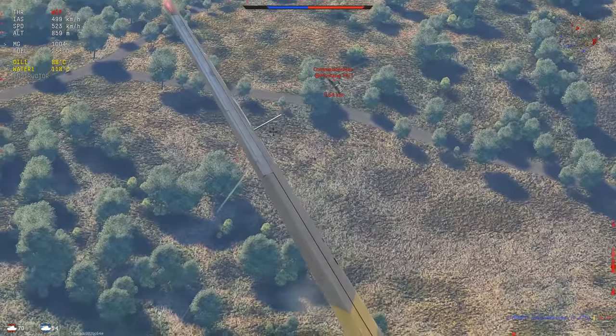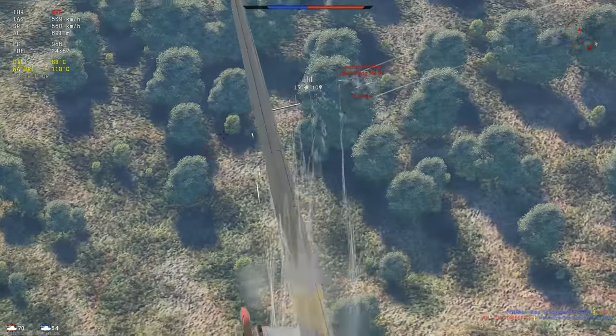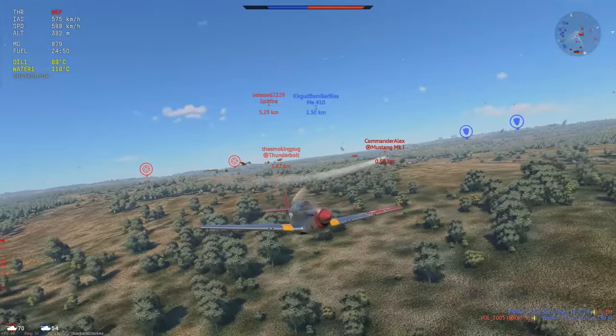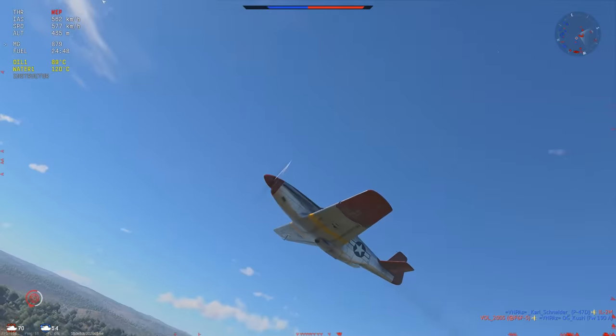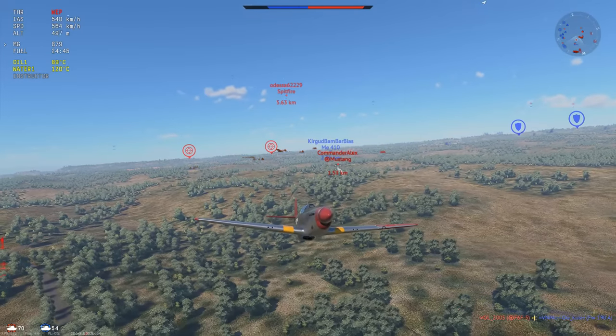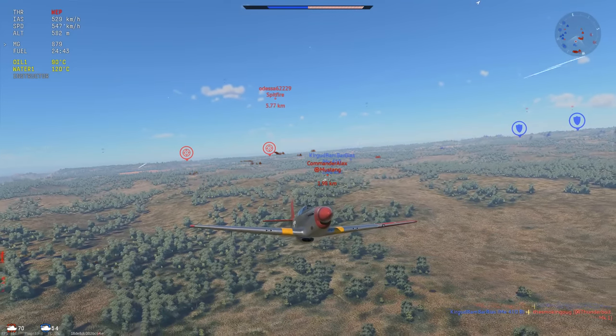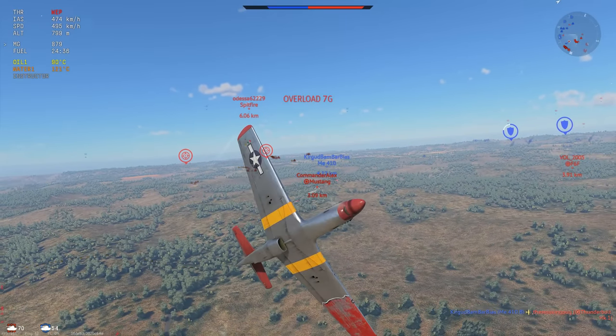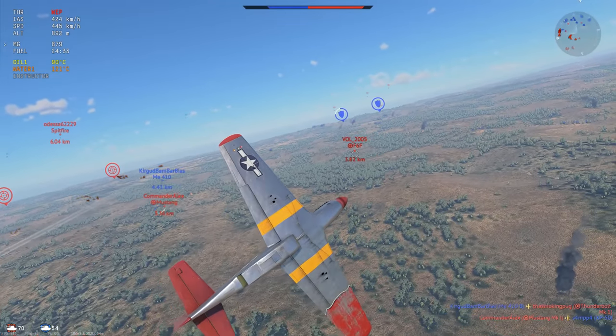I notice the Mustang — definitely more dangerous than the Thunderbolt on the deck — so I want to get some shots in on him. We managed to crit him, and now I'm going to fly away. The Spitfire is still not really coming towards us. I think he's going for the AI, but that gives us a lot of opportunity to actually kill his team right here. The Thunderbolt dies, the Mustang is still crit, and there is an F6F.